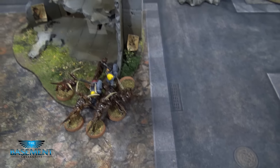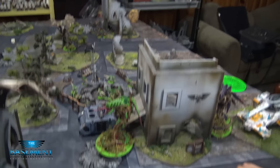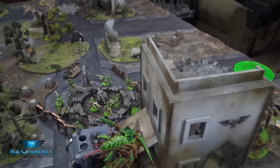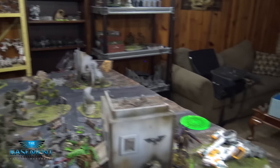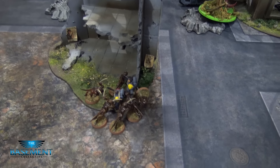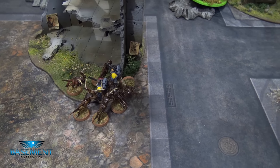At the end of Tyranids turn four, he just moved his Flyrant and Trygon closer. The Termagants came out of the spawning hole from where the Trygon came in. Everybody else just moved but they're way too far to do anything for the rest of the game. In the ongoing combat I managed to kill three of his models and he killed none of mine. So we're going to turn five.